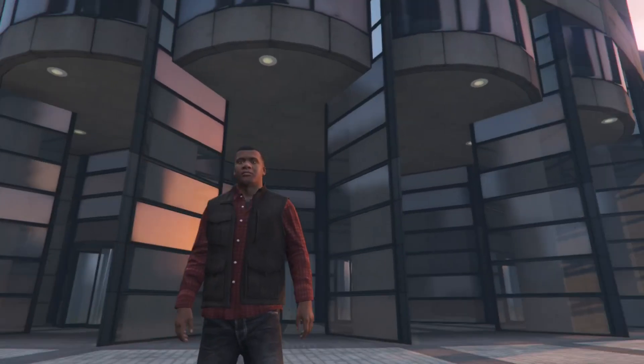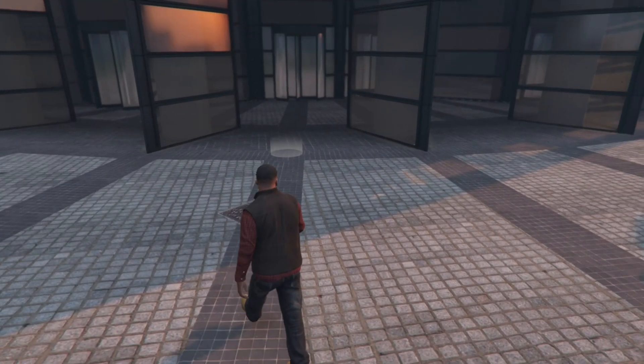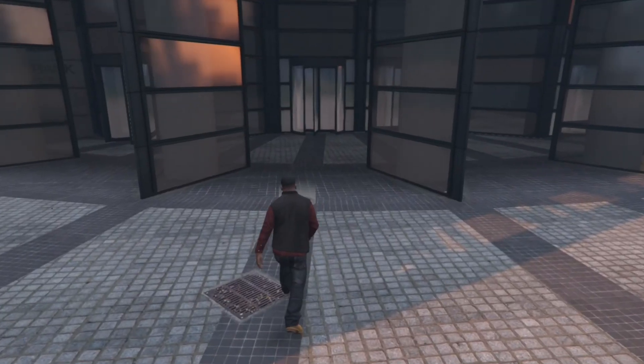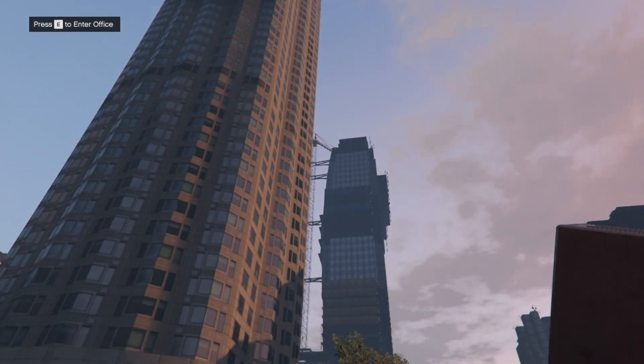I'll see you guys at the Maze Bank Tower. I drove here in my car and you can see the gray dots on screen. Once you are at your location, just go closer to the dots and you'll see a prompt. Press E to enter the office.